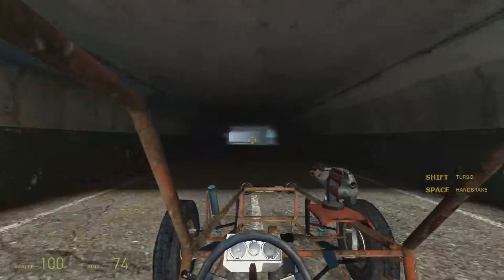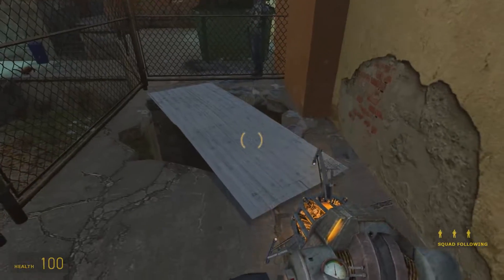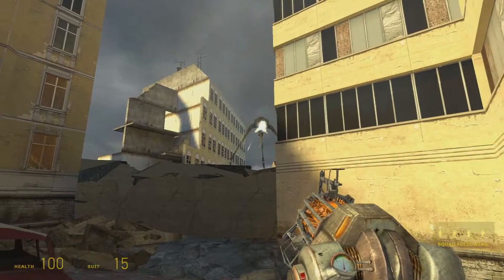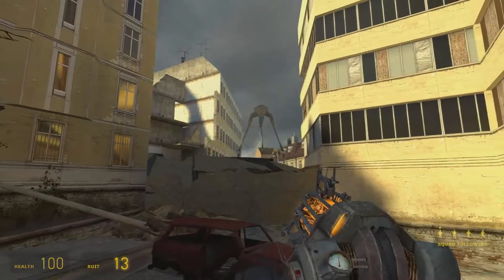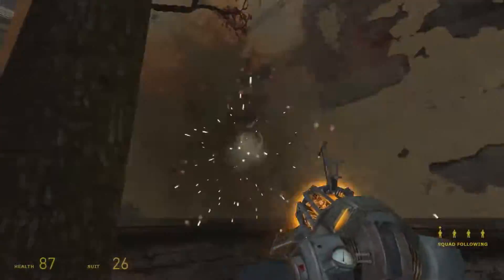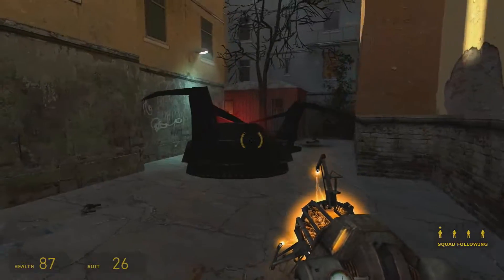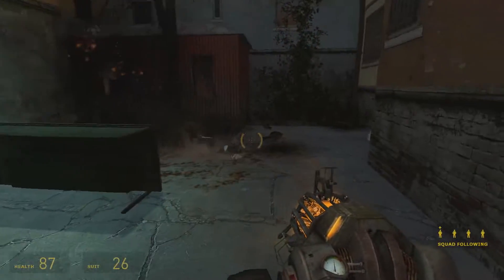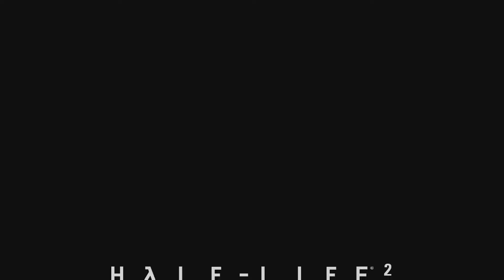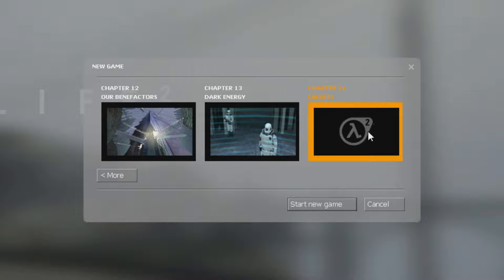The level ends by entering another tunnel. The smallest map is D3-C1704, the level where you get introduced to hopper mines. A lot of the areas are closed in and separated from one another, plus the geometry is quite simple, and there's not a whole lot of out-of-bounds detailing going on. The smallest true map, however, is Credits, at just 41 kilobytes. You don't even play this map when you go through the main campaign — the final level just loads it up by itself. Instead, this is for the Credits chapter under New Game.